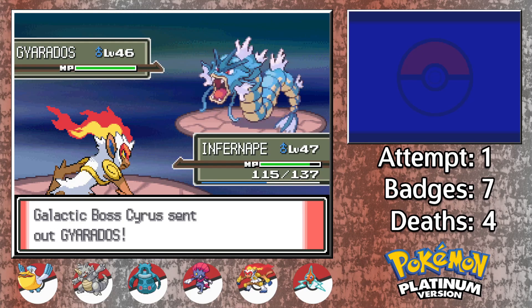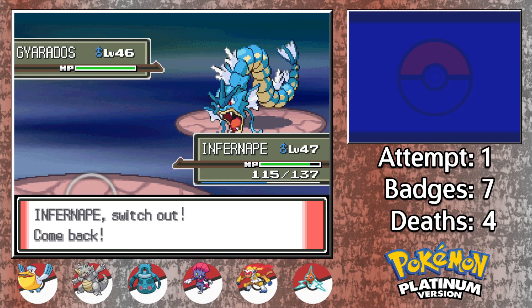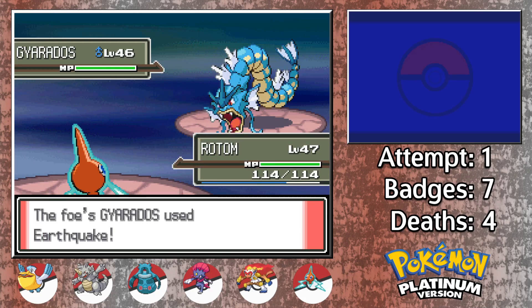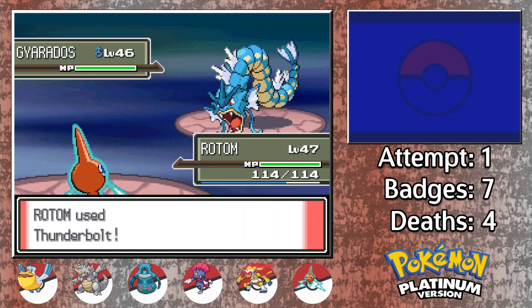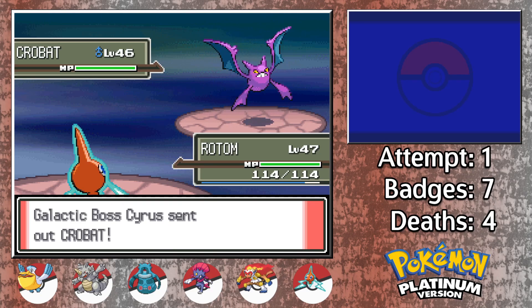With the worst of this fight now out of the way, Gyarados comes out as expected. This Gyarados was really the biggest reason why we went back for an Electric type, as we did not have an easy way to deal with him without one. I cleanly switch into Rotom on the Earthquake, and then I go for the Thunderbolt. I made sure to train up Rotom's speed before this, just to ensure that we were going to be faster no matter what nature this Gyarados had. With Crobat as Cyrus's final Pokemon, I decided to keep Rotom in to finish the job.